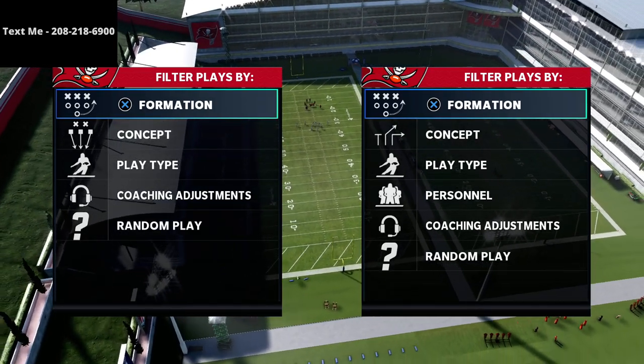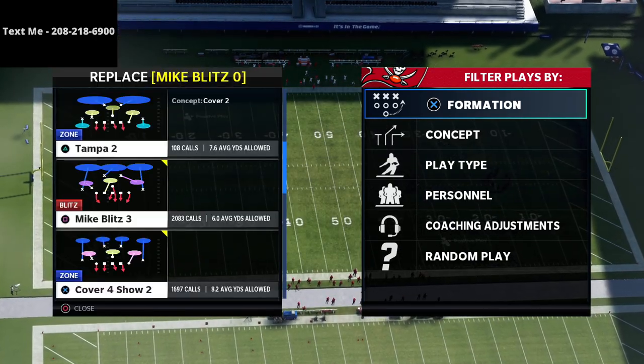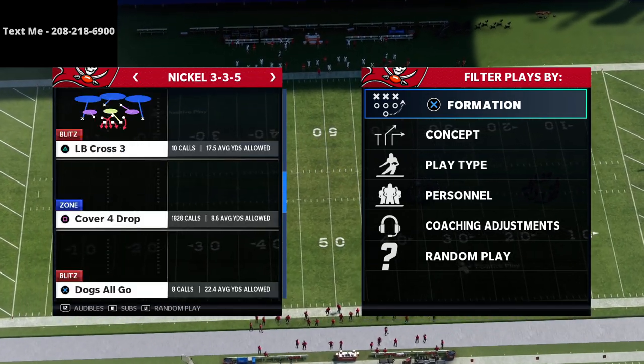In this video I'm going to be sharing with you how to deal with base-aligned 30-yard cloud flats that people are going to use to shut down the near close flex in Madden 21.